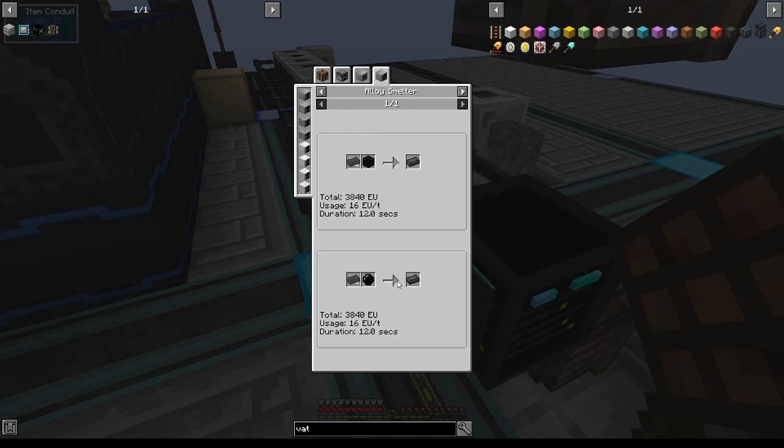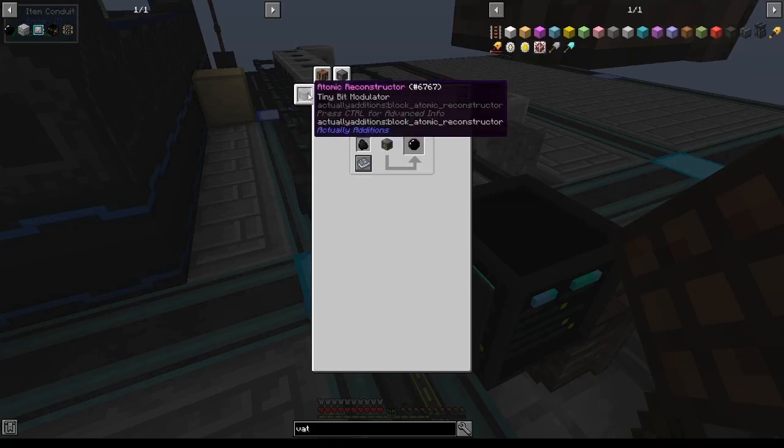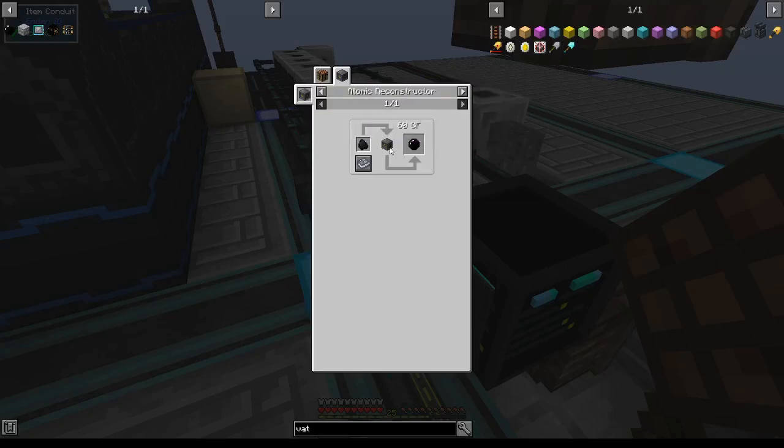However, there is one other, much easier recipe using void crystals. You can get void crystals using a device from Actually Editions called the Atomic Reconstructor, and with coal.